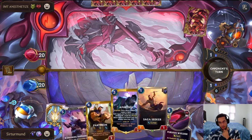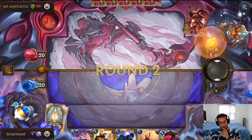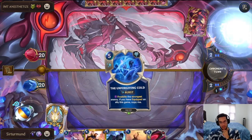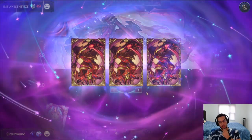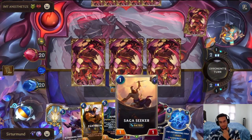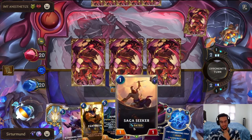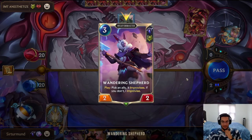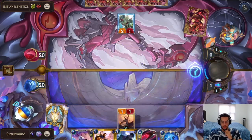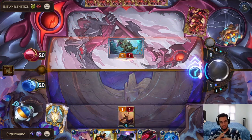I can play Saga Seeker on turn two, but it's probably going to die to like a Pokestick. I have to wait for the opponent to tap out of two mana and then hope they don't have a groupshot, because if they have a groupshot they get to kill my Saga Seeker and then we don't have a way to play the Improvise on it. I have to play the Saga Seeker now because the self-improvise from the Shepard doesn't count as a trigger for Pantheon. So Blaze Edge or groupshot is the big punish here.